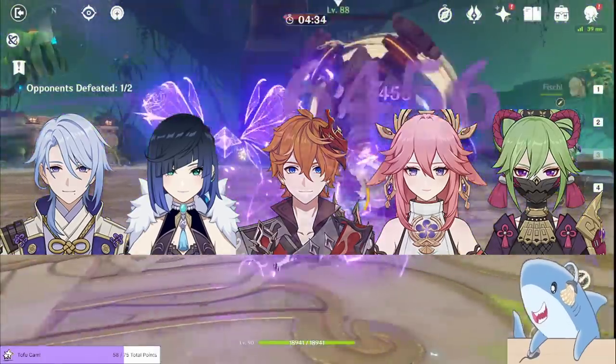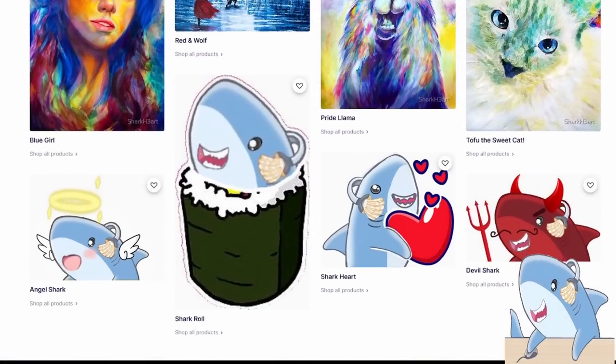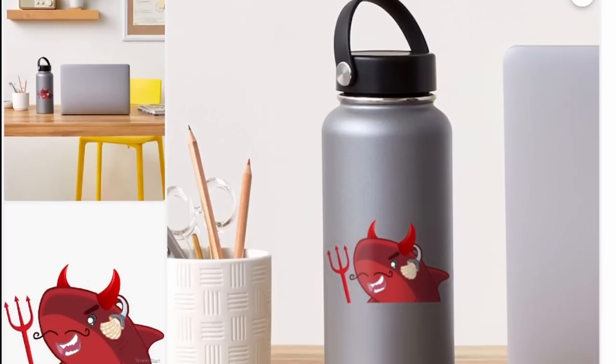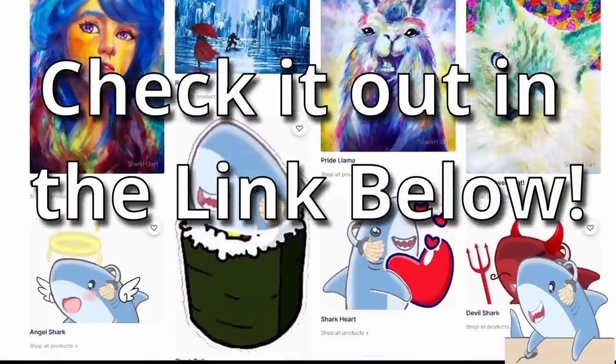But before we dive in, I want to tell you about today's sponsor — me. I put my personal art and shark art on a print-on-demand store. There you can find all types of things from t-shirts and hoodies, to magnets, phone cases, art prints, and even mini skirts. I'm adding new things all the time, and each of your purchases is supporting shark art. Make sure to check it out in the link below.